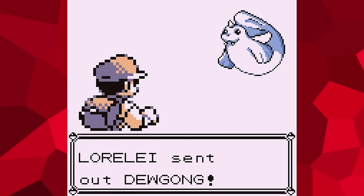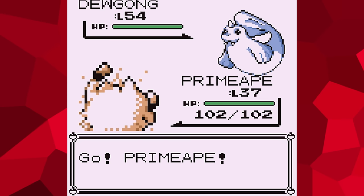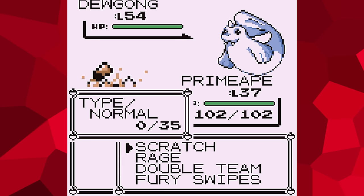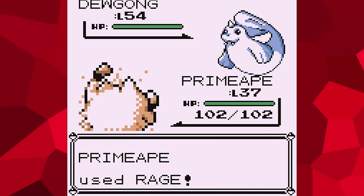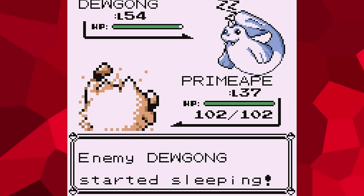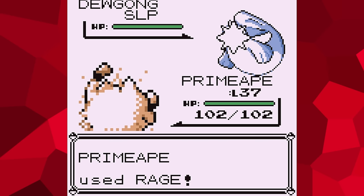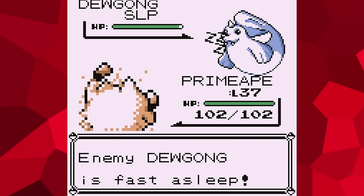You see, when you begin the fight against her, her first Pokemon is Dewgong, which happens to know the move Rest. Now there is an infamous flaw with the AI in the original games. It causes your opponents to always use a move that is of a type that is super effective against the one you are using, regardless of whether or not it inflicts damage. Rest is a psychic type move that causes the user to sleep for two turns, healing their HP completely. And because your Pokemon is a fighting or poison type, Rest will be the only thing the Dewgong will ever use.